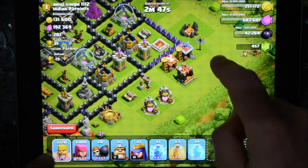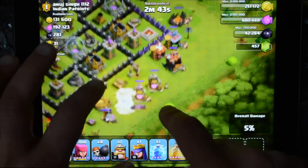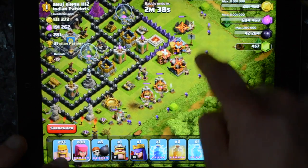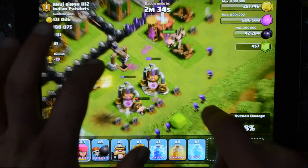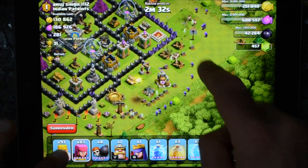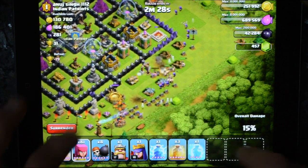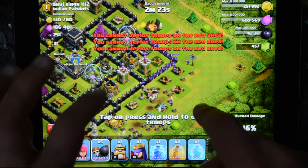Obviously I'm going after the gold here. Lay down some barbarians quickly, take out the big bombs that you can see, throw in the archers. The archers are very effective but they're weak. So throwing in the wallbreakers there.